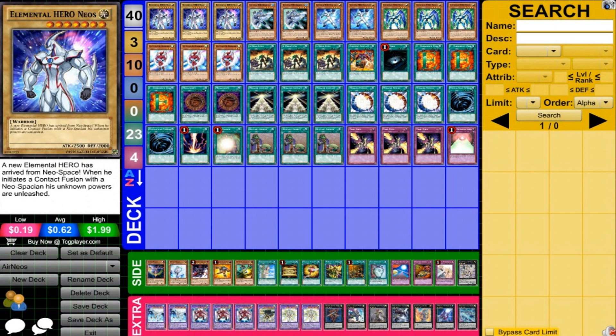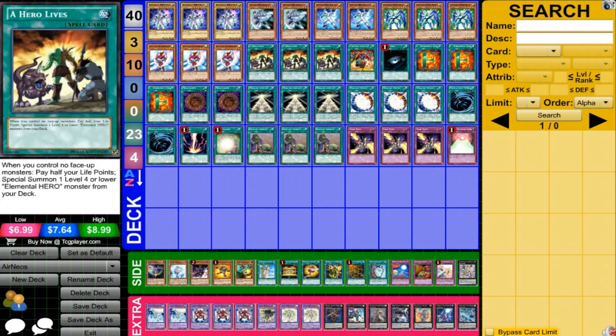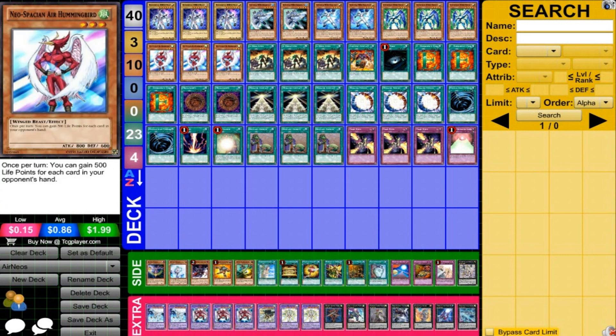So that's my Air Neos OTK deck — focusing on bringing out Air Neos, but supporting it with other hero stuff for additional power. It's a very silly deck type; it can be annoying to win with when your opponent knows the strategy, but when they don't know what you're doing it can be very powerful — they think you're on the brink of losing and all of a sudden you bring out a 12,000 attack monster. One of the stronger ways to run Neospatians, it's a pretty weird, silly deck that has some interesting plays. If you have your own Air Neos decks, post below and let me know in the comments what cards you run. I'll definitely update it as time goes on. Thank you guys for watching — I'll see you later.